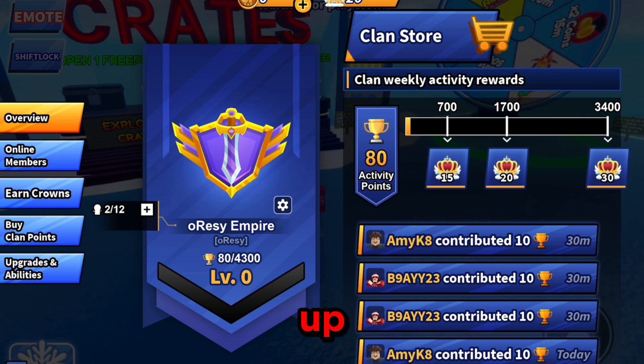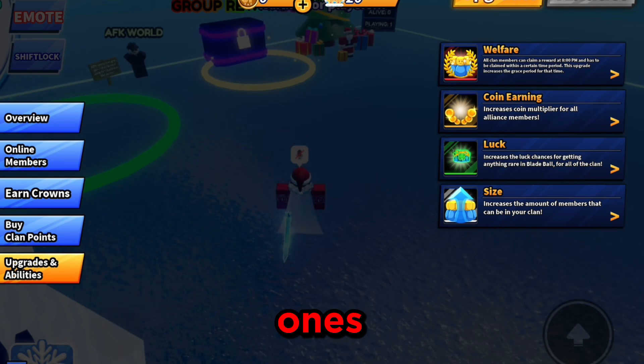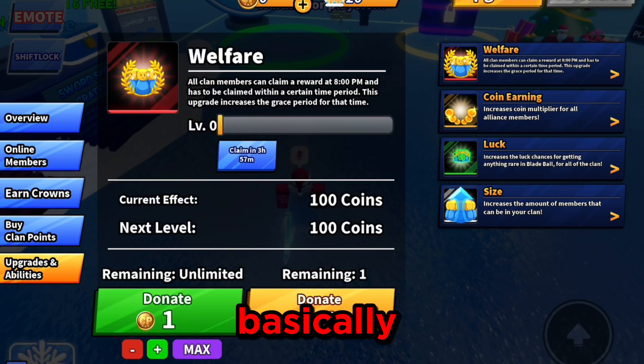You want to go into upgrades and abilities. The ones you want to upgrade are size and welfare. Going into welfare first — all clan members can claim a reward at 8 PM, and this has to be claimed within a certain time period. This upgrade increases the grace period for that time, so you get a reward — hopefully trophies and stuff.